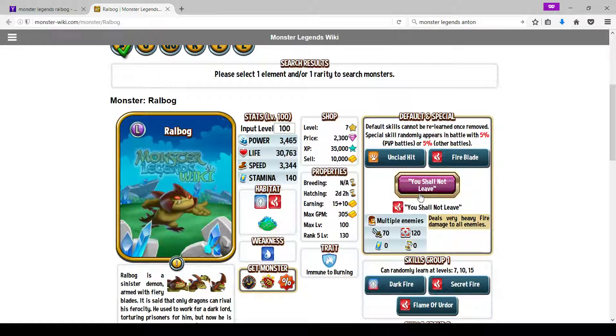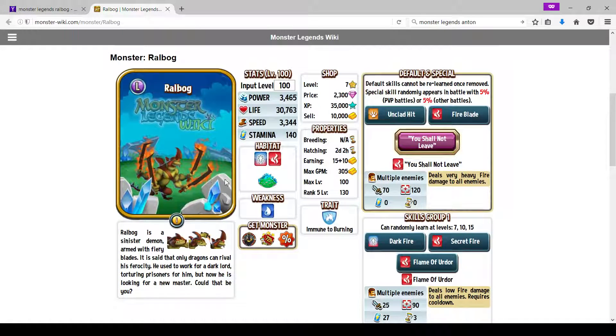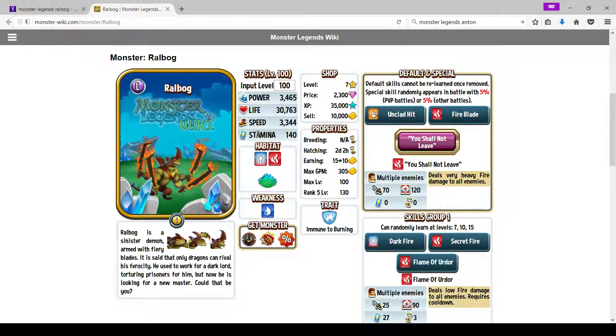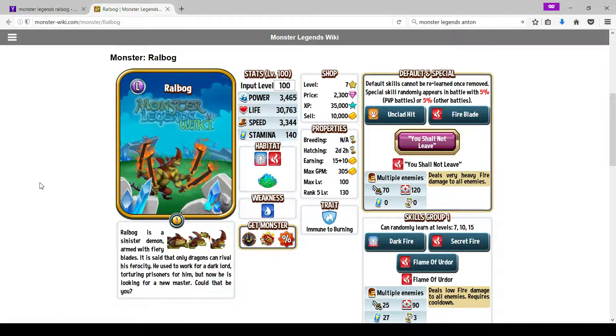You Shall Not Leave deals very heavy fire damage to all enemies — it's straight up 70 damage, nothing special beyond that. I wish it burned automatically; that'd be instant setup, but it doesn't. You'll also see this guy in the shop on sale for 460, but honestly wait for the 225 deals — those are the best time to get him.